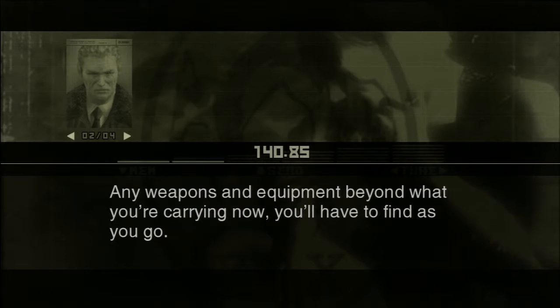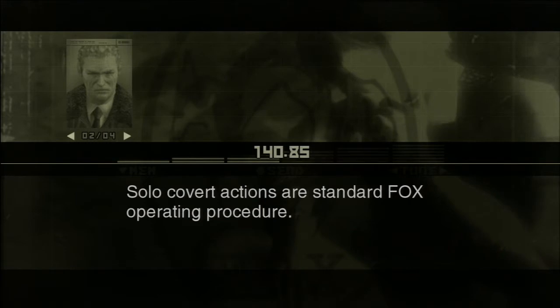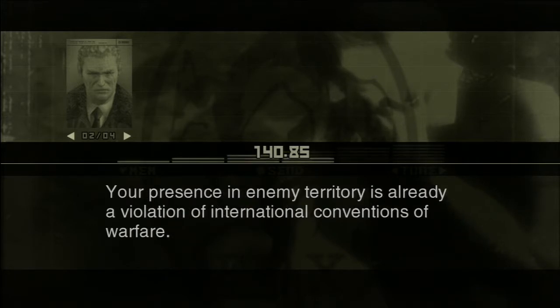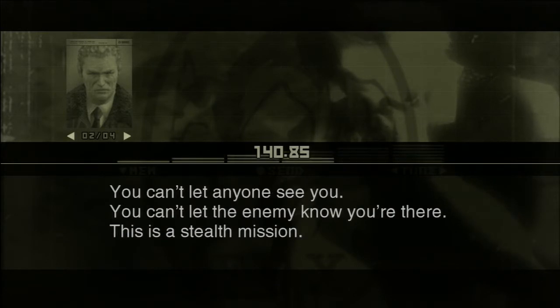Any weapons and equipment beyond what you're carrying now, you'll have to find as you go. I have to find my own weapons and equipment? Whose crazy idea was this, anyway? Solo covert actions are standard FOX operating procedure. You can't leave any traces of your presence — no weapons, equipment, footprints, sweat, or bodily waste. The same goes for bullets and cartridges too. Your presence in enemy territory is already a violation of international conventions of warfare. There aren't supposed to be any American soldiers in Russia. It could spark an international incident. You can't let anyone see you. You can't let the enemy know you're there. This is a stealth mission.